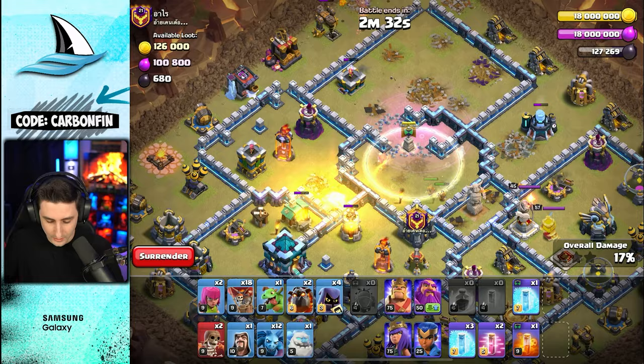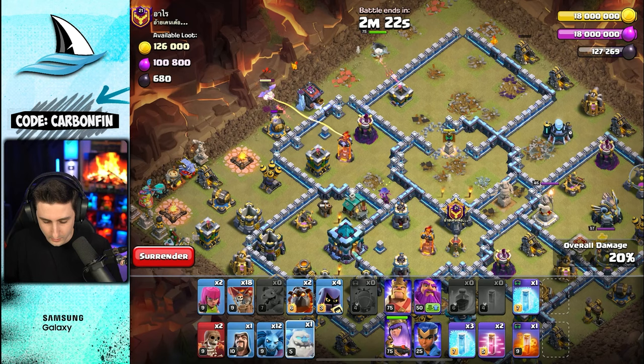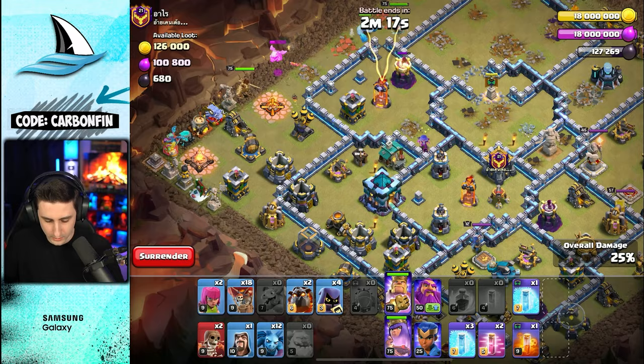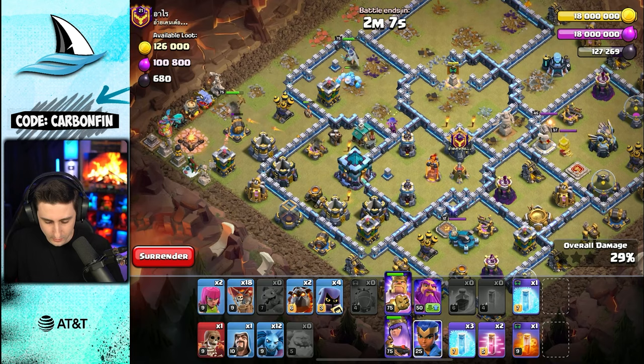We can even kill the queen if she steps up. One goes for the queen, damaging quite a bit, and takes her down — perfect. That means I can actually drop my queen here. Drop a baby dragon to force the enemy queen in, ice golem like that, and king right here. We got another wall break — the queen will step into here and get some nice value, making it a bit easier to reach the town hall.